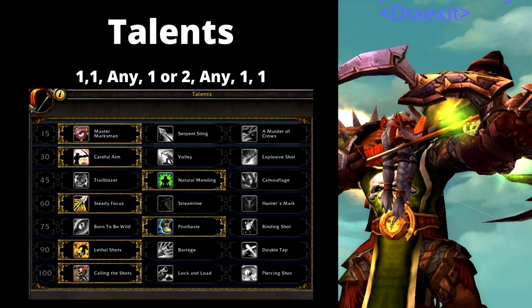For the last two talent rows, run with either Lethal Shots or Double Tap. I've been leaning toward Lethal Shots, which has a chance to lower the cooldown of Rapid Fire by five seconds. Then the last talent is Calling the Shots — that's pretty much how Marksman Hunter works right now, constantly whittling the cooldown of True Shot down each time you cast an Arcane Shot, which is free with your level 15 talent.